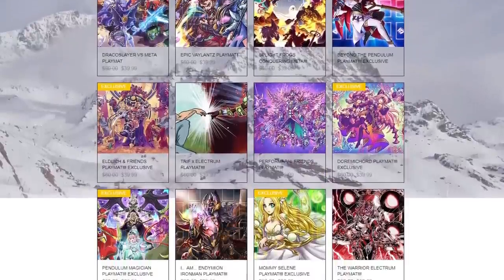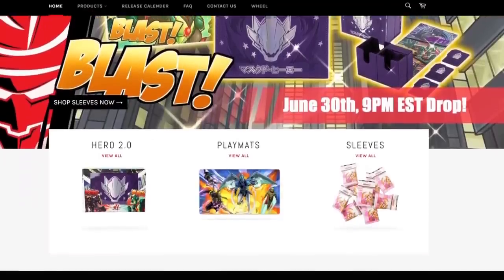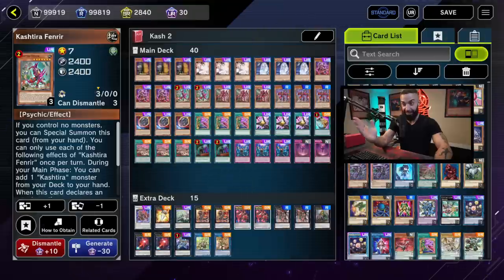Make sure to smash the subscribe button, smash the like button, check out triffgaming.com to get the best play mats in the game, and also check out tsx1.com. Now let's get into the best way to play Kishdra on the planet.